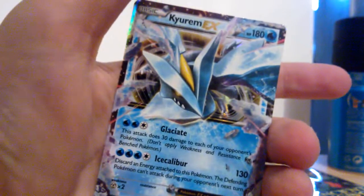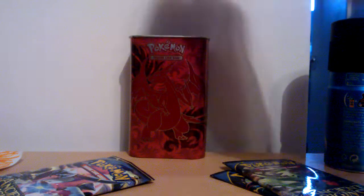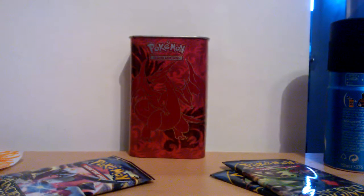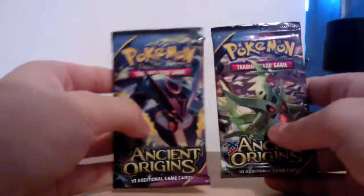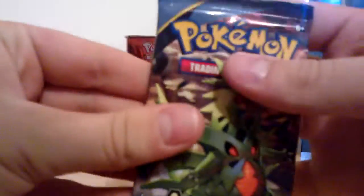First pack! Let's just get some sleeves out. I'll give you guys some codes after this — I just want to sleeve up this Kyurem. Kyurem EX first pack. Nice. I do like the new EXs, they seem a bit more holo-y. Tyranitar, Rayquaza. I'll save Rayquaza for the last. Tyranitar.